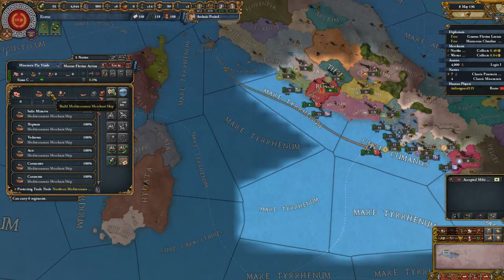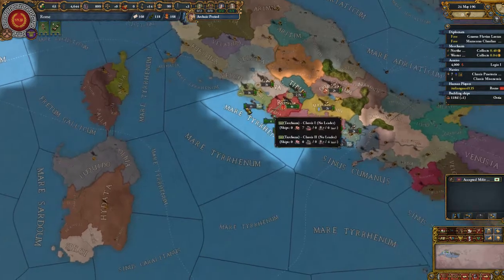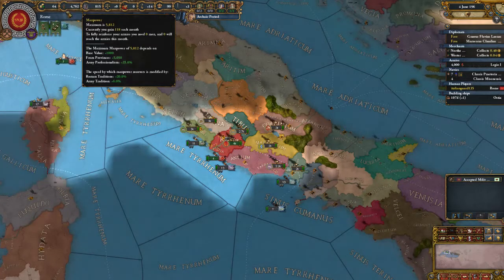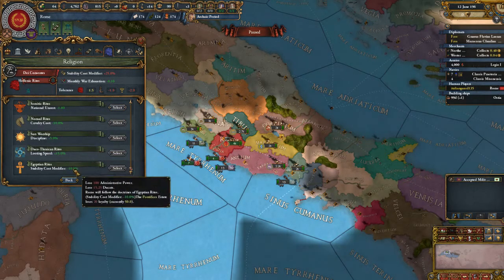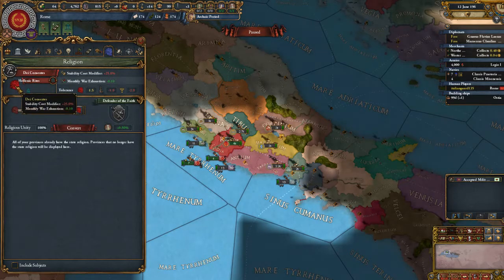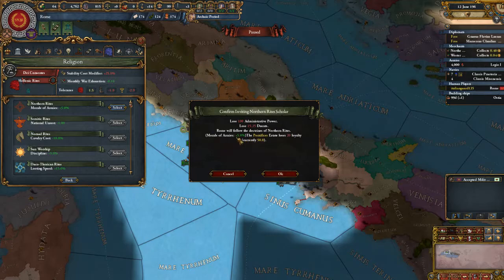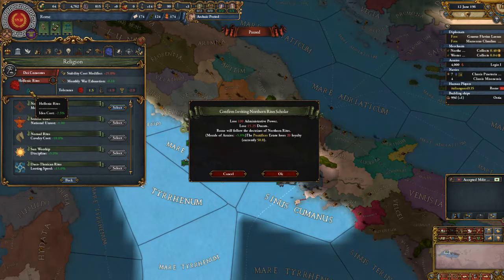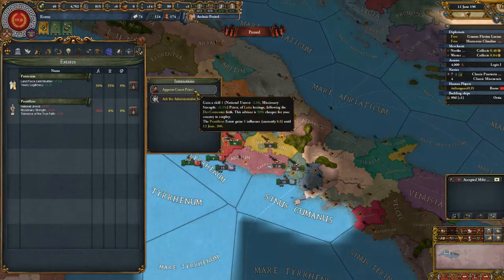Let's see, what if I were to build a couple more of these? Gain 118 a month — that's not bad. Can invite a scholar — what? What is this? Must be this thing. Lose 100 admin. Rome will — doctrines of northern rights, Hellenic rights, morale of armies. Yeah, okay. Huh, interesting.